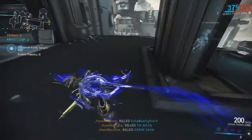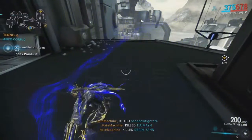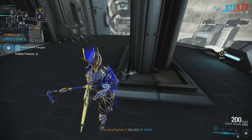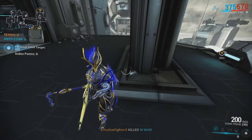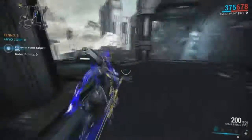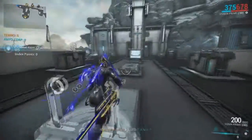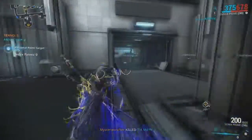You need 60 Index points to win. Every time you kill an enemy they will drop an Index point. Every Index point you pick up lowers your health and you can die fast, and if an enemy kills you they will take your points. I suggest you bring the Synoid Simulor and Soma — those are very good weapons to kill enemies fast.